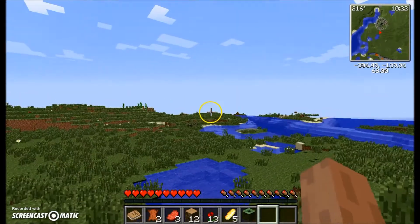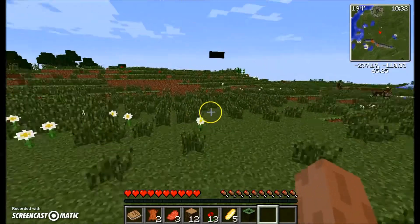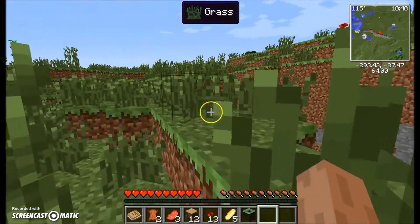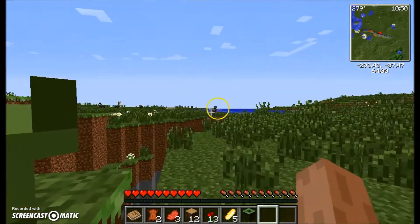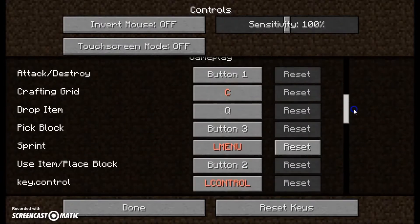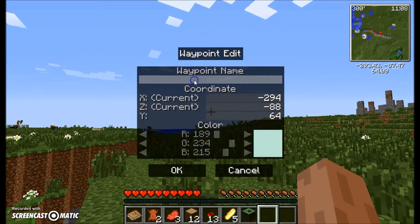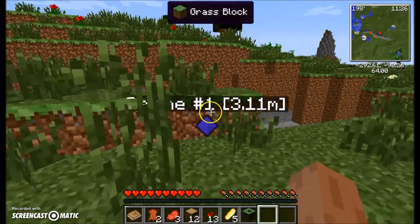I guess we should find a spot to go and waypoint it. Let me hit — I think it's H or C or something. Let's call this Ravine Number One and color it purple, because why not. There you go.